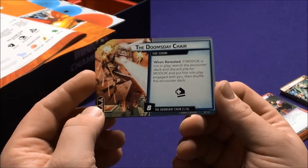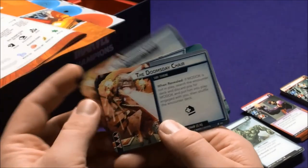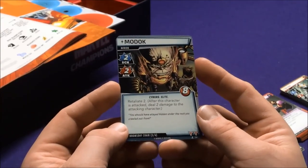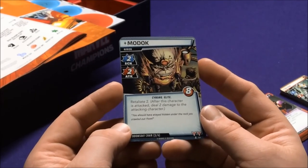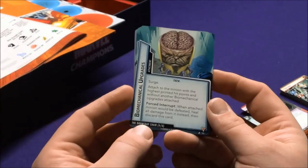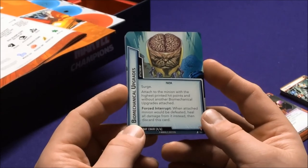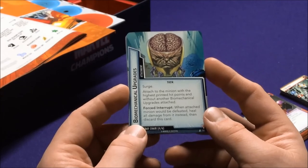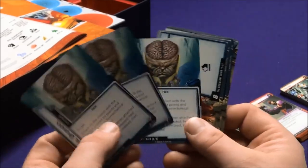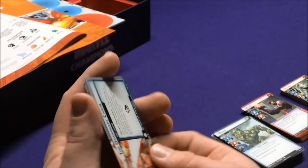The last bonus scheme is the Doomsday Chair: when revealed, if MODOK is not in play, search for him, put him into play, and shuffle the encounter. There are two copies of this scheme. MODOK is a Cyborg Elite with Retaliate 2. Biomechanical Upgrades is an Attachment with Surge and Attack: attached to the minion with the highest printed hit points without another Biomechanical Upgrade. Force Interrupt: when the attached minion would be defeated, heal all damage from that minion instead, then discard. Crazy — that's two ways to find MODOK and three healing cards for him.